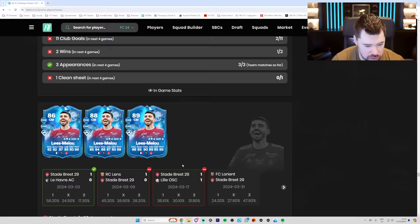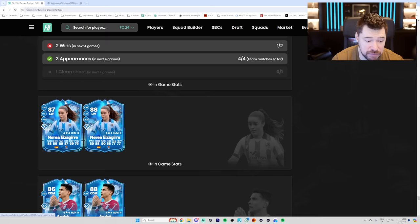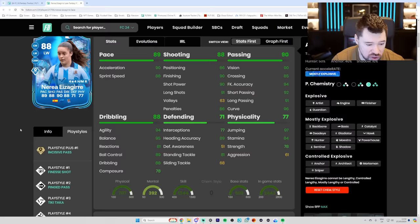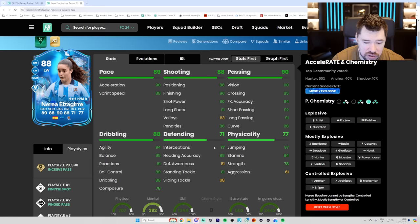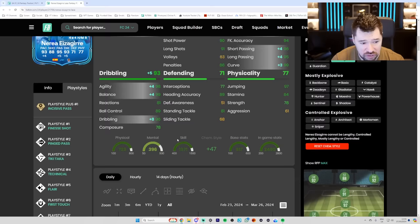Last but not least, we have Nerea Izaguire — the objective player. They gave her one pace, two shooting, one dribbling, one passing, two defending, one physical. She is four star, four star. Incisive pass plus with really good play styles — finesse shot, ping pass, tiki-taka, all brilliant. Technical, first touch, and traveller, all brilliant. Low composure on this card, but really good pace, really good shooting, really good passing, okay physicals. Out of all defensive categories, I rate interceptions and defensive awareness the best — so I wouldn't focus on her defending. I'm probably giving her an engine — great agility and balance, great dribbling, great pace, great passing, good shooting. For an objective card, this is a decent one.